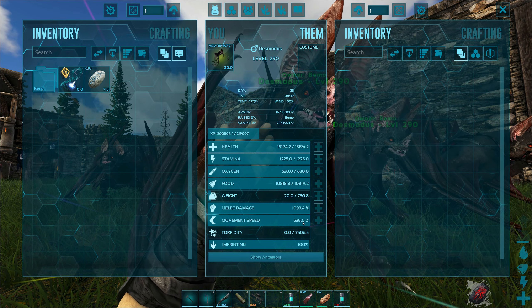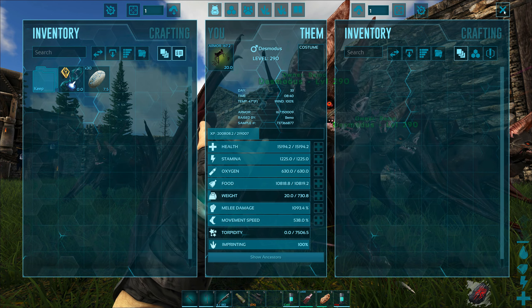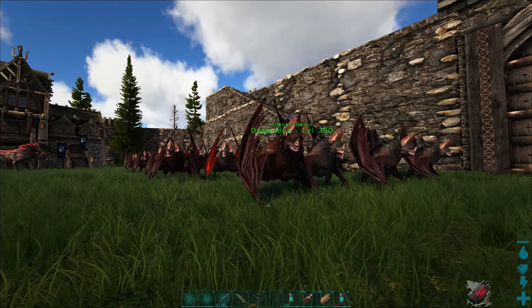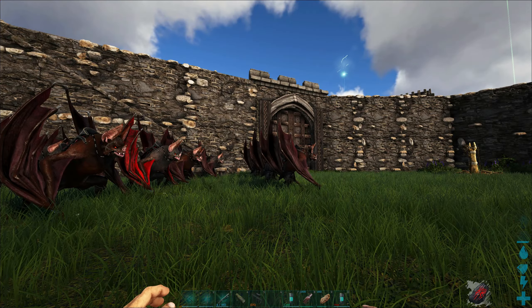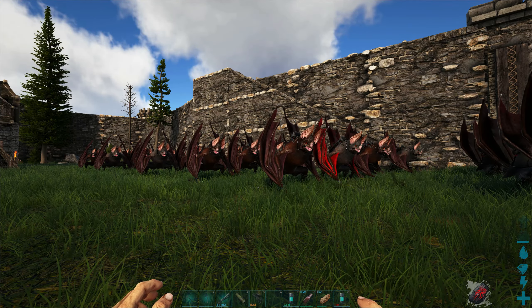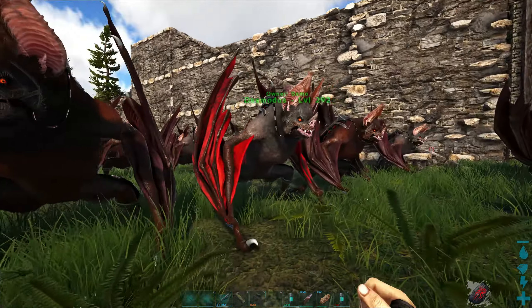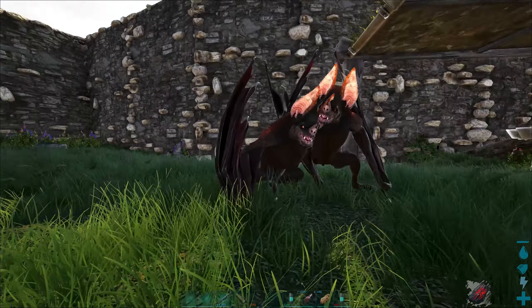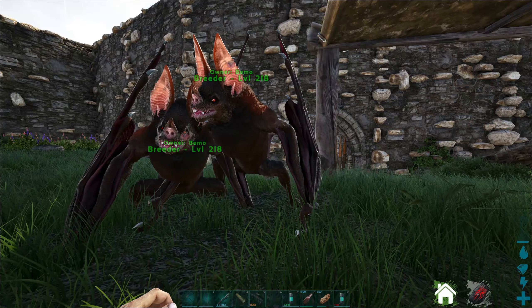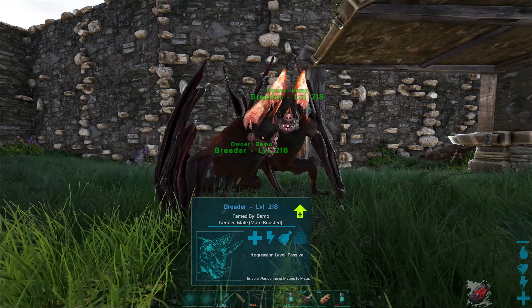Damage is almost 1100. The thing I'm kind of worried about is the movement speed — it's 538, carried over from the male we tamed up. I'm worried that when they're attacking something they'll be flying too fast to actually hit it. That's probably going to be one of the main issues. We've got a couple of different mutations on some — one has damage, another has health.